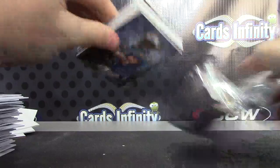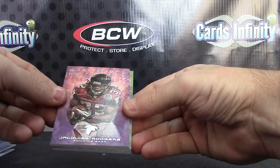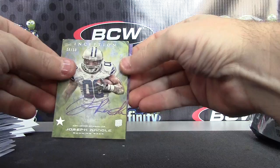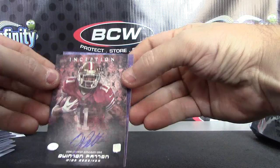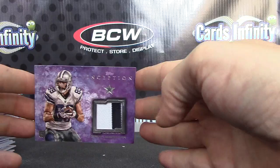Only one fatty. We have Julio Jones, Philip Rivers, Jimmy Graham, Jaquis Rogers number 295. First hit — lots of Cowboys — number 250, Joseph Randall. Tons of Cowboys. Hit number 2: Quentin Patton — actually a lot of 49ers too I think. Quentin Patton. And just a patch — Cowboys, Gavin Escobar, number 250, purple.